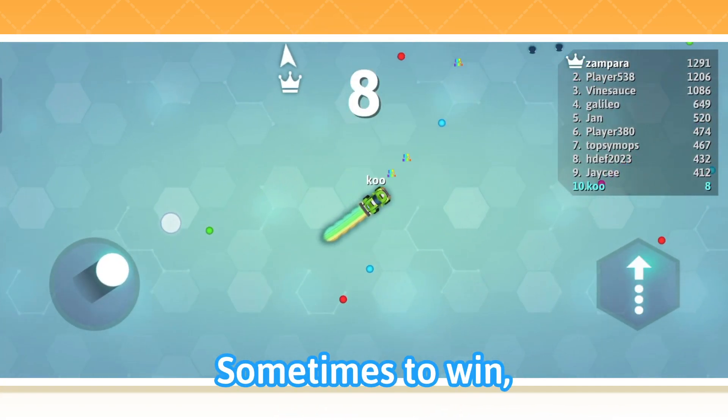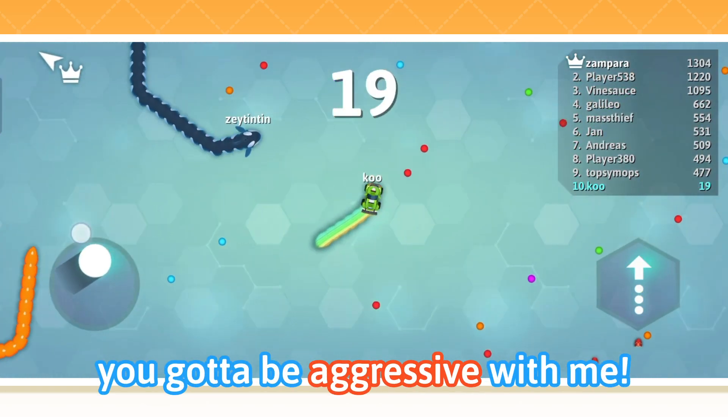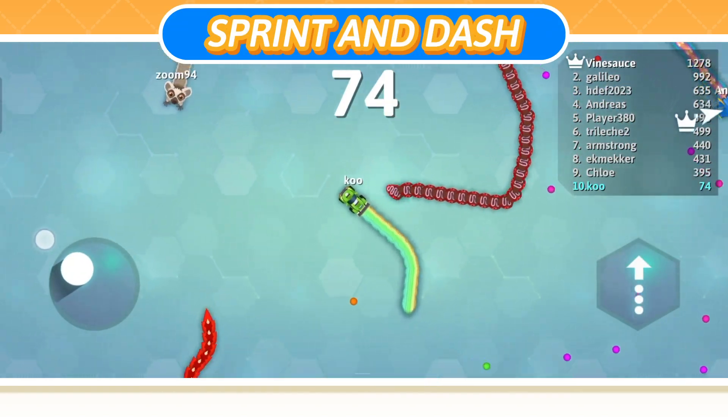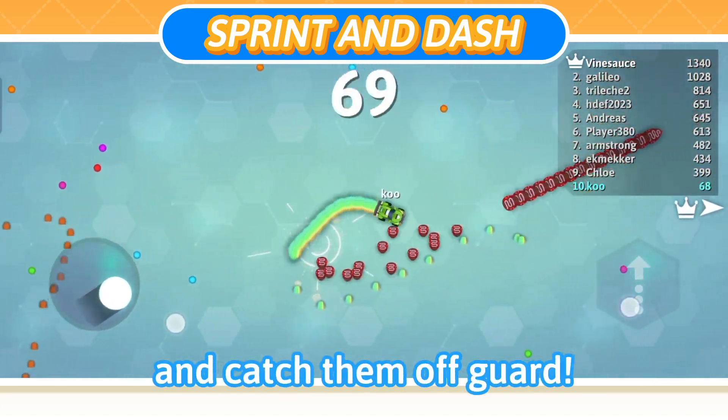Sometimes to win, it's pretty safe to play rough. For this tip, you gotta be aggressive. I call this move the Sprint and Dash. You slither around normally, and when an enemy comes near you, you boost and catch them off guard.